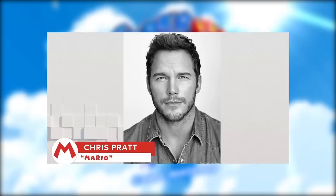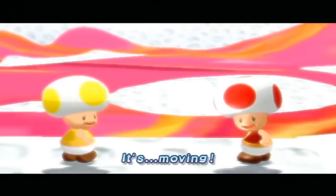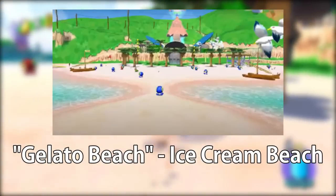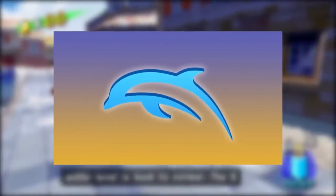Super Mario Sunshine is the only fully voiced Mario game, with full-on cutscenes and everything. Many of the names of the levels in Mario Sunshine are actually Italian, like Gelato Beach, Rico Harbor, and Pianta Village. Isle Delfino is a literal Italian translation of Dolphin Island, which seems to be a reference to the GameCube's codename, Dolphin.